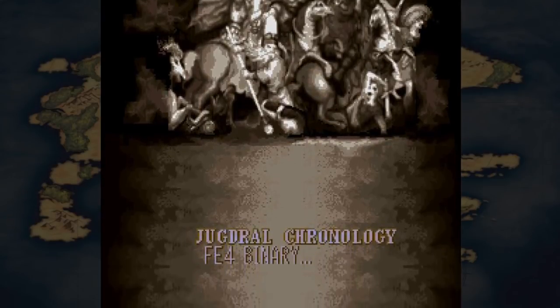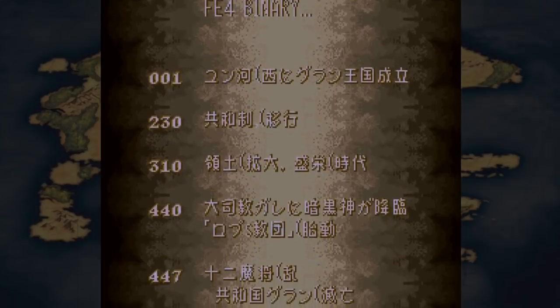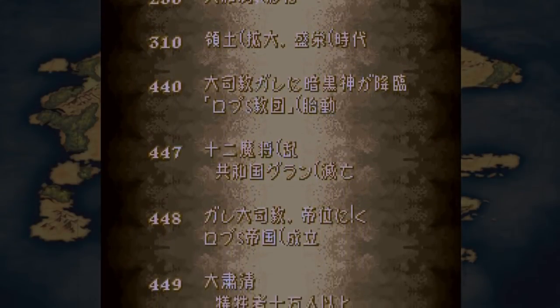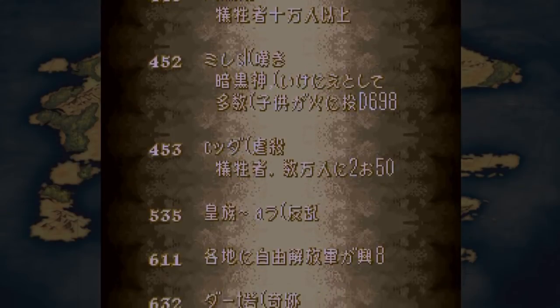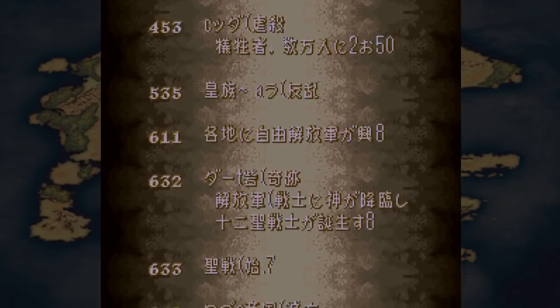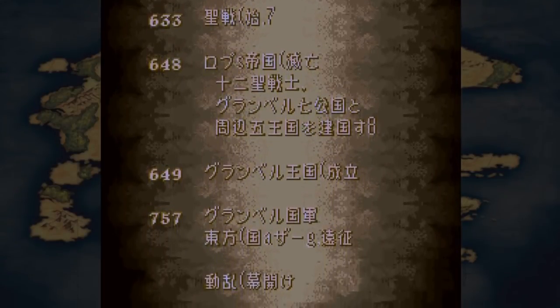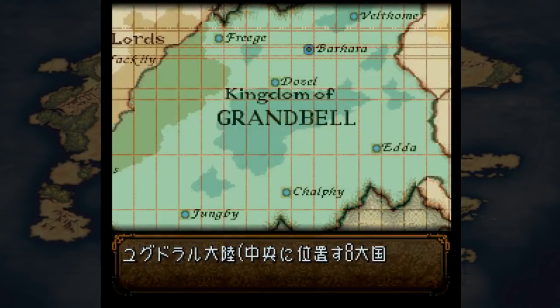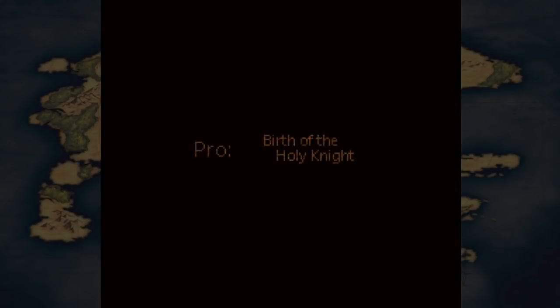So, let's start a new game - FE4 Binary. No matter how many times we see this opening, it always gets me - just the theme itself. The chapter titles are translated a bit roughly, but they work. The translation base that Dharman uses is from the old translation, the one before Project Naga, the one we were mostly familiar with.